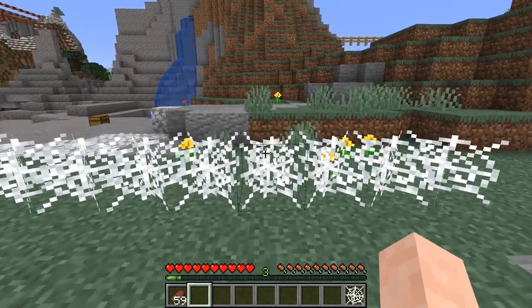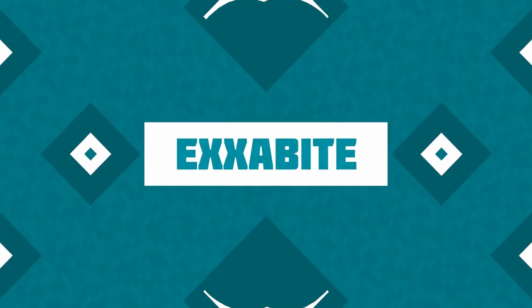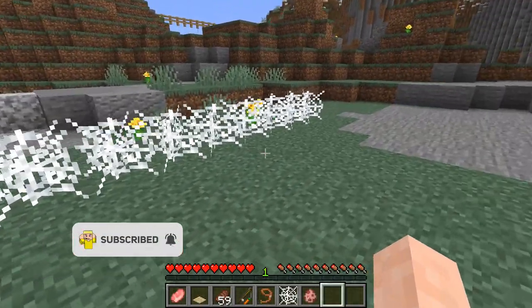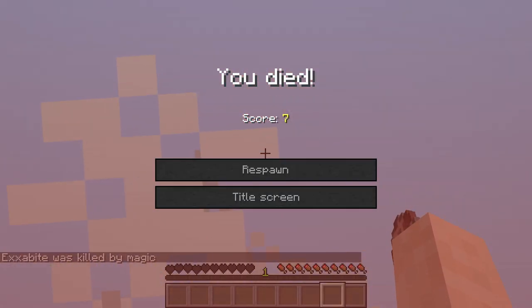Hello, my name is Exabyte and today I'm going to be showing you barbed wire in Minecraft. As you can see here, we have some webs and these will be acting as our barbed wire. And if we try to go through them, then we will take a bunch of damage — and in this case we died.